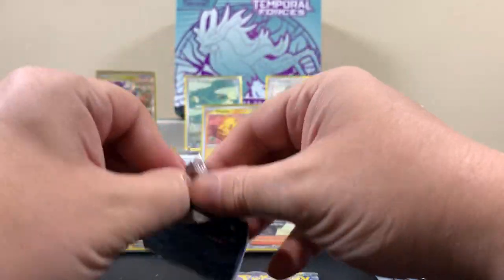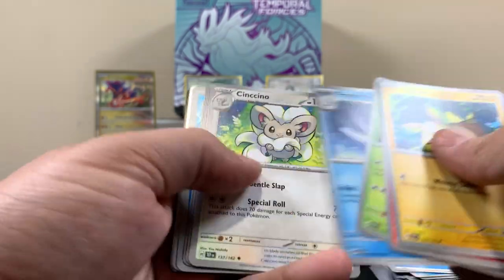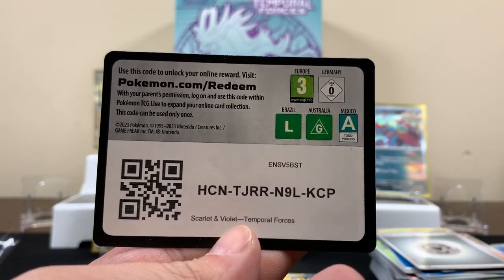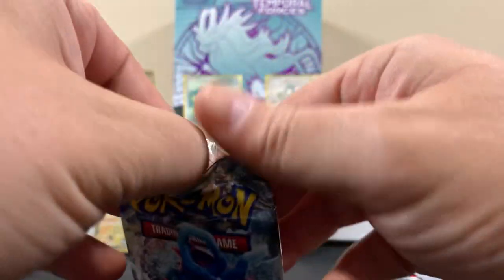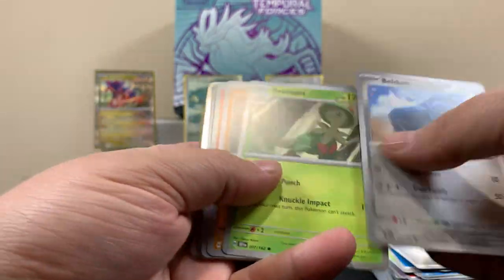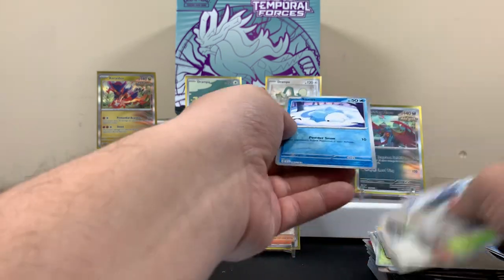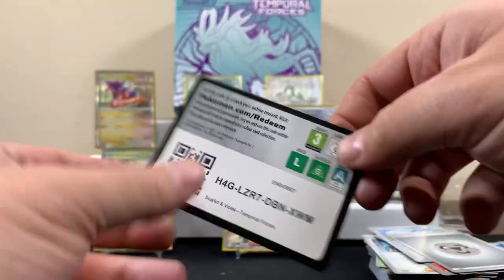Come on — pull something good! Give us one of the good ones. Another normal holo. Yeah, we got that card already — I knew it was the same thing. Last booster pack of the video. I can just feel it, just watch. That's another normal holo. Code card. You know what, I've got three packs left — let's just do it.